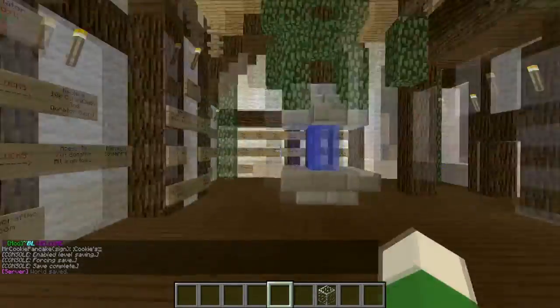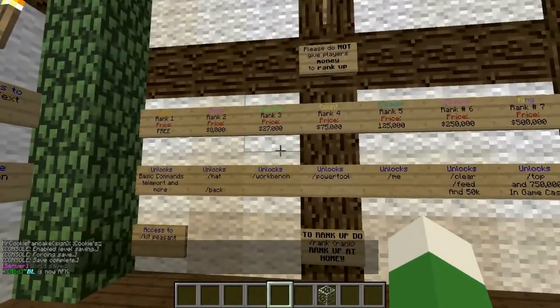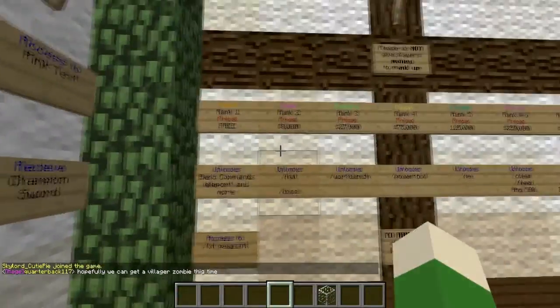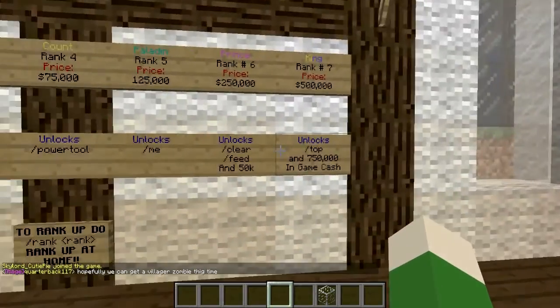We're going to go over to the rank stuff. Over here we have our donation stuff on the left, but let's get to what's really cool, which is the ranking system. So you start out as Adept, and basically you have the basic commands, teleport, and all that fun stuff.